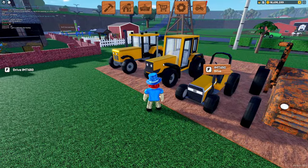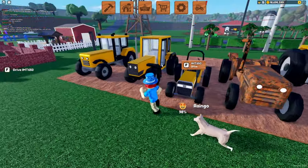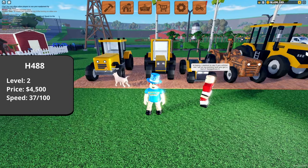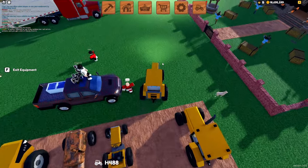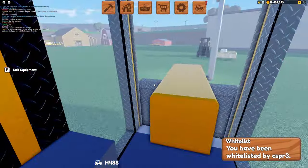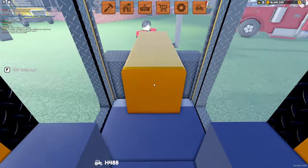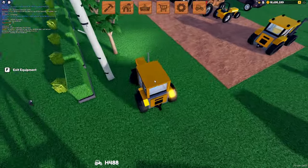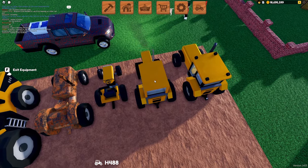That's all for level 1 — moving on to level 2 now, which includes 3 tractors including a Robux tractor. Starting off with the H488 tractor, you can buy this for 4,500 coins and it has a slightly faster speed than the ZM80. It's not too crazy fast, but it's a decent speed. The interior is a bit lackluster — this is one of the older tractors in the game and doesn't really have a built-out interior. Being level 2, it will let you pull any level 2 equipment such as trailers, plows, cultivators, and seeders.